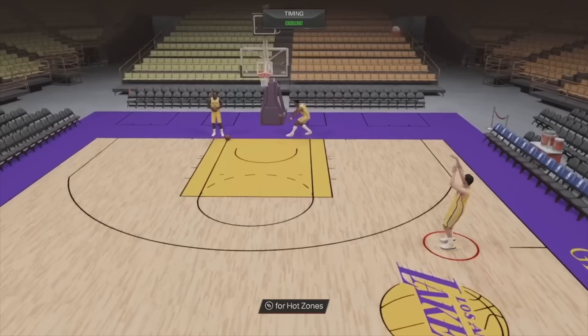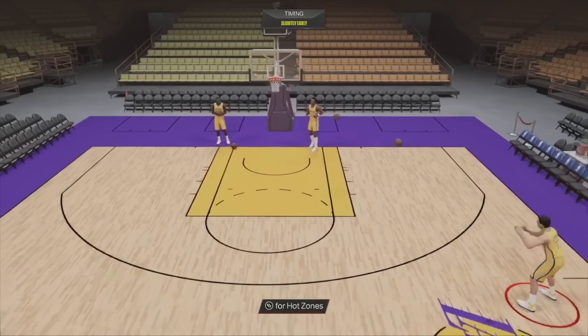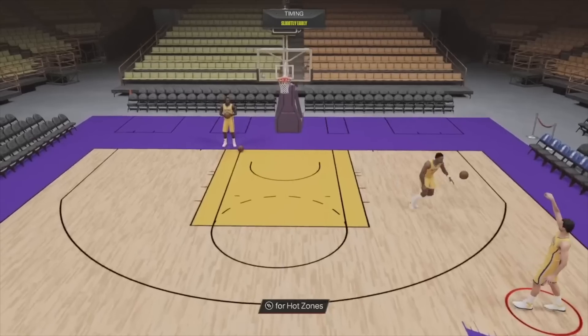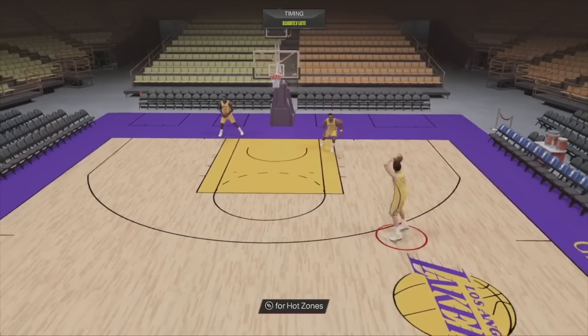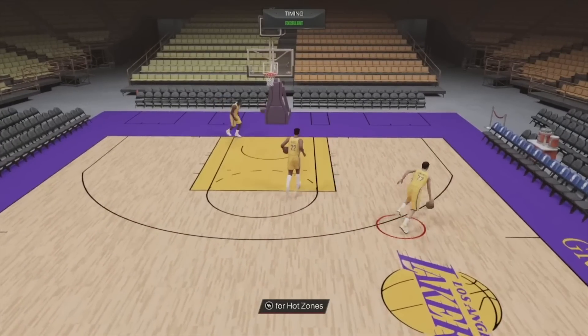If you get open with Vladimir Radmanovic, he's not missing. As far as his release goes, he's definitely better than Rashard Lewis. He's more expensive than Rashard Lewis and Peja - they're about 18, 19K, which is kind of wild as well. The floor price of these cards is nuts.